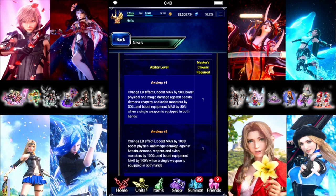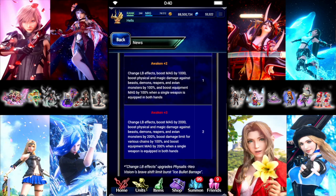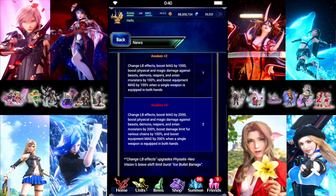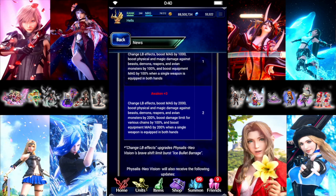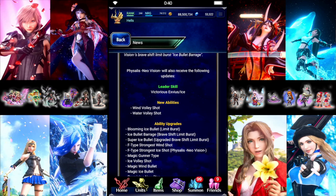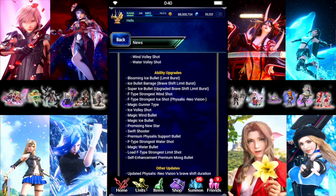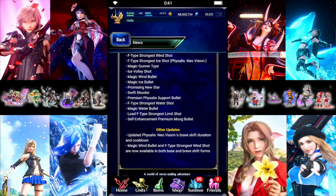Her LB this time is going to stack once to a 450 modifier. But if you haven't used Master Crowns on her, we'll get an event with some Silver Crowns for her as well. Plus she's going to get a Leader Skill for Brave Exvius and Ice units — 100% Attack and Magic. Her Shift Only abilities will be usable in the base form, and she's getting a lot of boosts to make her fairly closer to up-to-date.